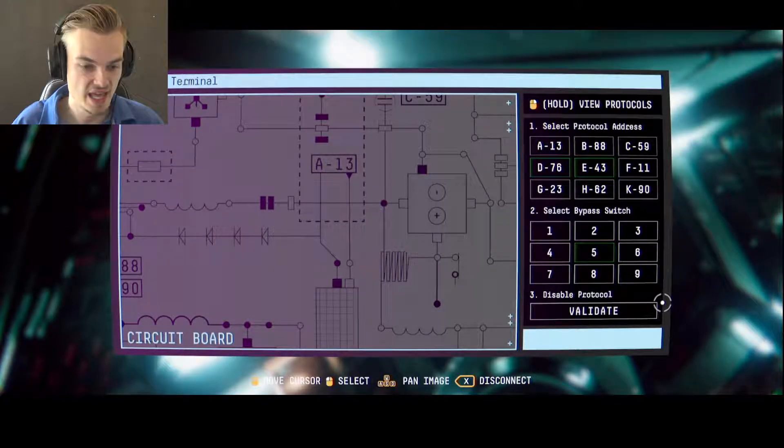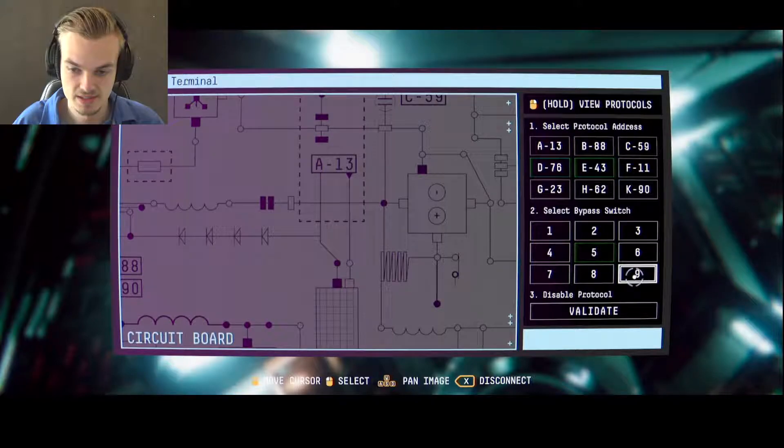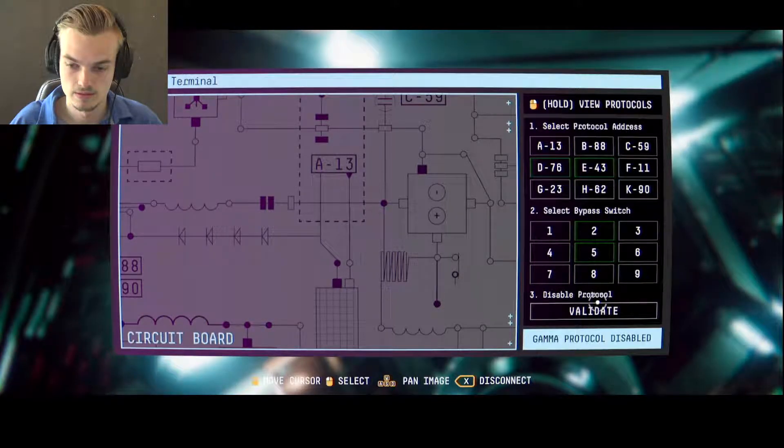Alpha Protocol Disabled — okay, so that was one. D76 is five. Now E43. Maybe there is a way to find out but I just don't know it. I have no choice but to try them all. Gamma Protocol Disabled — it was number two. Now the last one is H62.